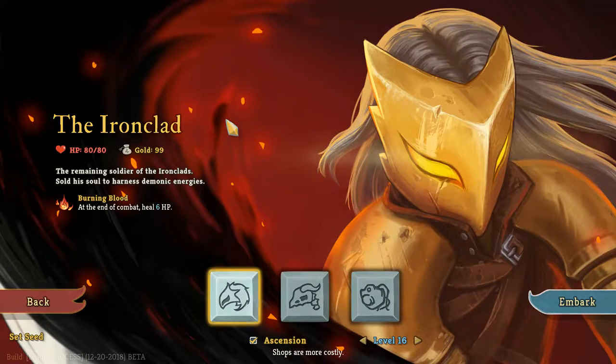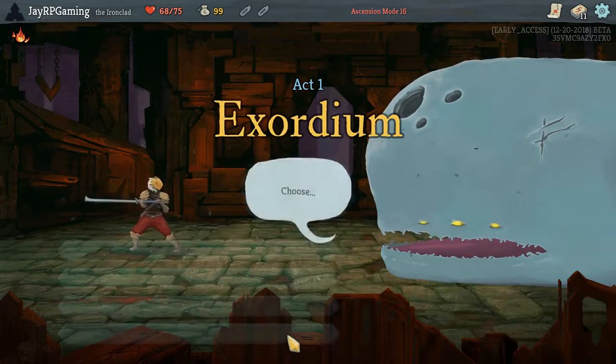Hello everybody and welcome back to another episode of Slay the Spire Ascension Mode mini-series. This is the mini-series where we do all too many levels of Ascension Mode. Right now we are on Ascension Mode level 16 with the Ironclad, and it's very very difficult. The second floor in particular seems to be the biggest problem. So let's jump into it and try to do another one.